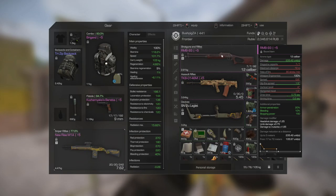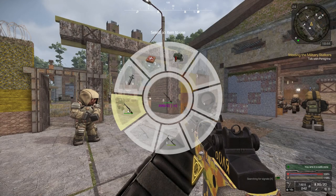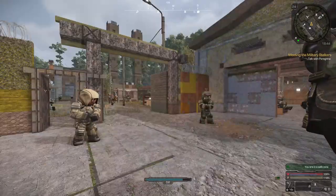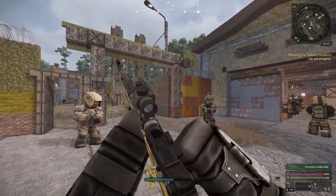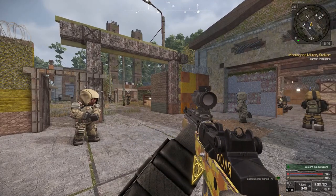That's why you want to keep a shotgun on you - one that could possibly fit in your secondary slot, or like me you leave it in your inventory and put it in your item wheel so you can quickly switch to it and then switch back to your rifle when you need to.